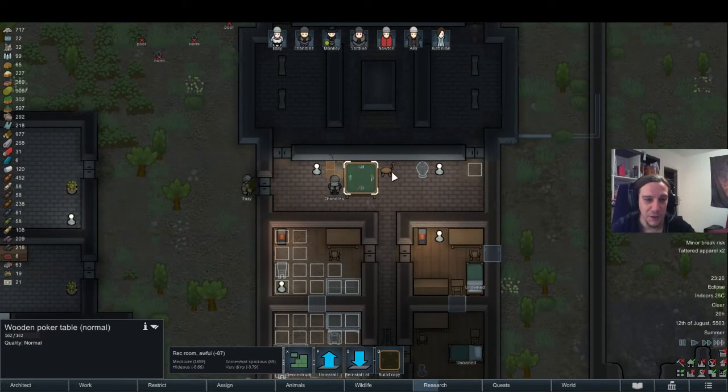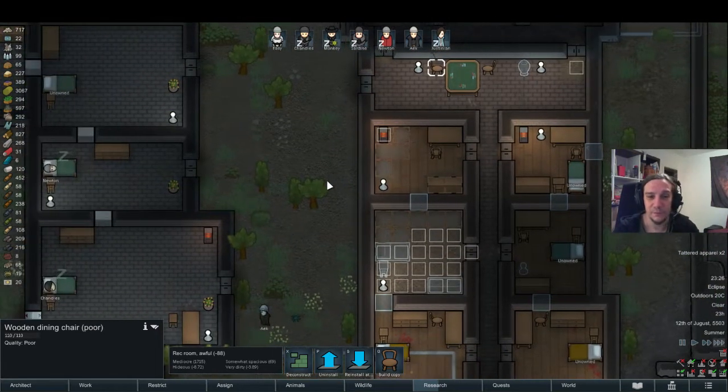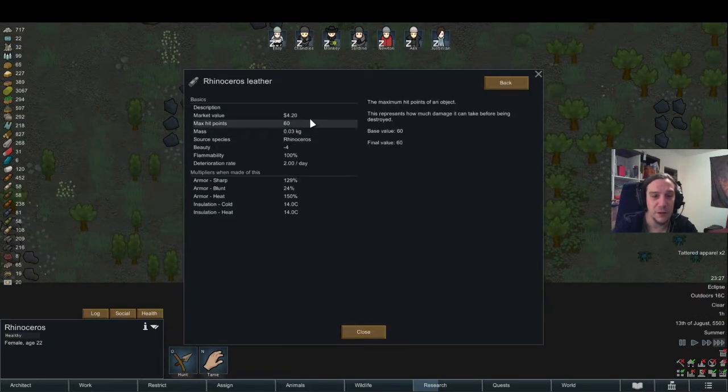The poker table's done — look at this. Chandles is playing with himself. That makes me always so sad that the colonists in vanilla don't play together. What do we do next? I'm gonna wait until everything here is done, and I think I'm gonna kill those rhinos — they sound like a good challenge. Rhino leather is quite valuable too.